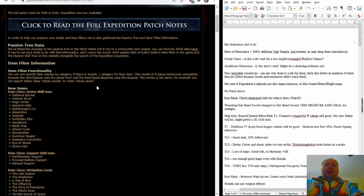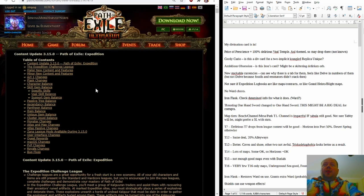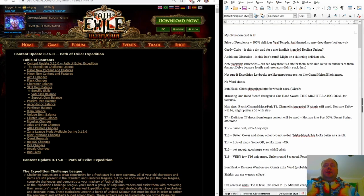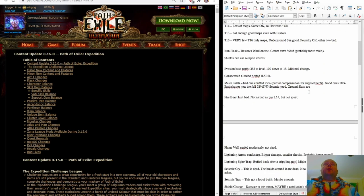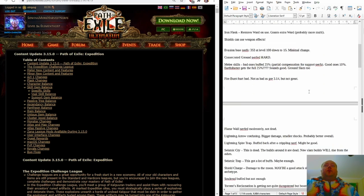We'll come to the Iron Flask later, but that's basically the thoughts I had from the item filter information. The Iron Flask looks kind of interesting — it is ward-related. Specifically, it grants additional ward and restores ward on use.